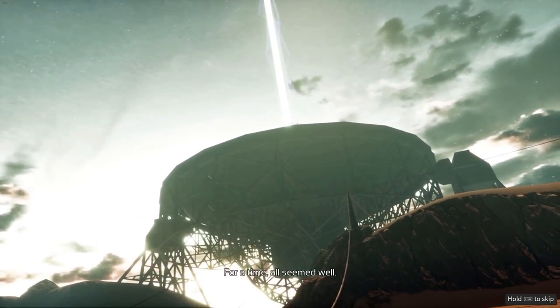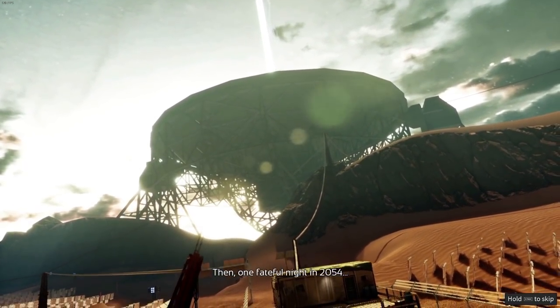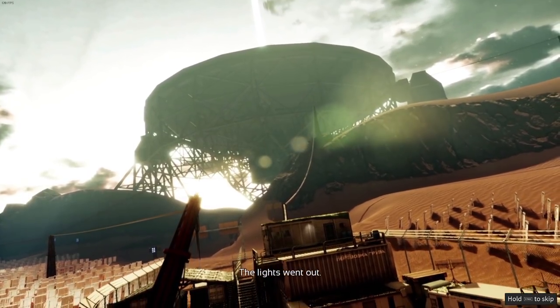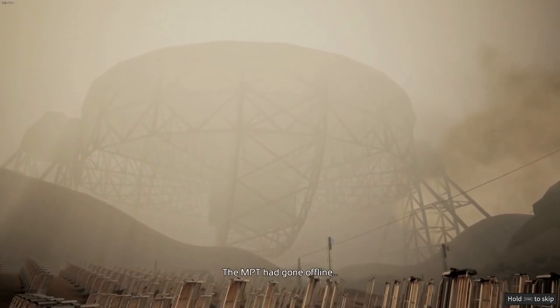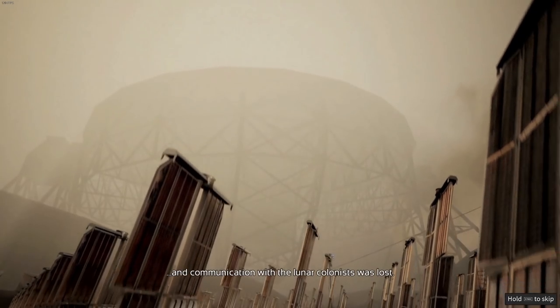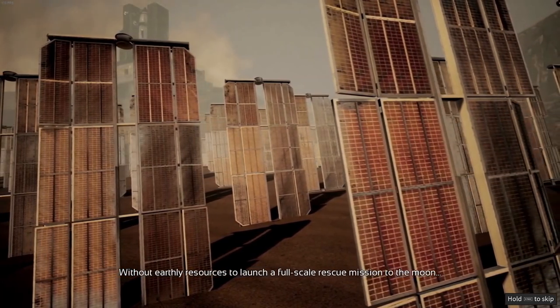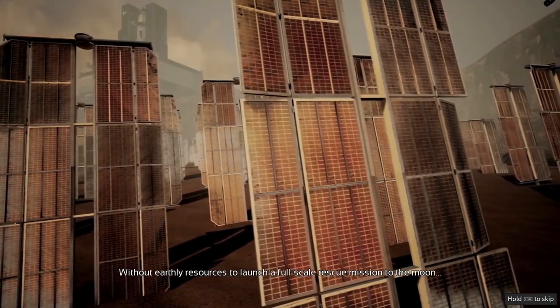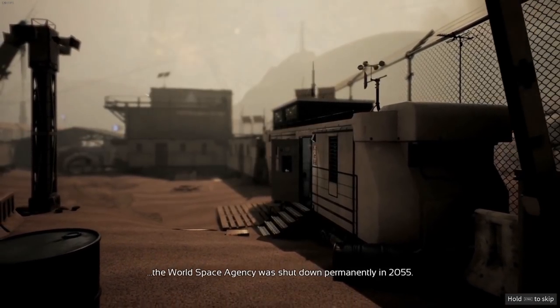For a time, all seemed well. Then, one fateful night in 2054, the lights went out. The MPT had gone offline, and communication with the Lunar Colonists was lost. Without earthly resources to launch a full-scale rescue mission to the Moon, the World Space Agency was shut down permanently in 2055.